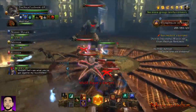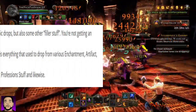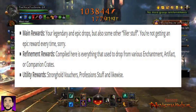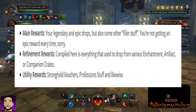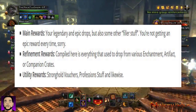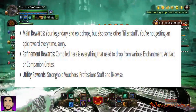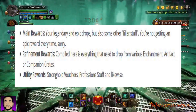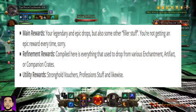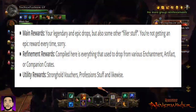How are they going to be broken up? They're going to be broken up into three tiers. We have the main rewards tier — your legendary and your epic drops, but also some filler stuff because obviously it can't just be epic and legendary. We have our refinement rewards, compiled from everything that used to drop from various enchantment, artifact, or companion crates. And our third tier is called utility rewards — stronghold vouchers, profession stuff, and other things of that nature.